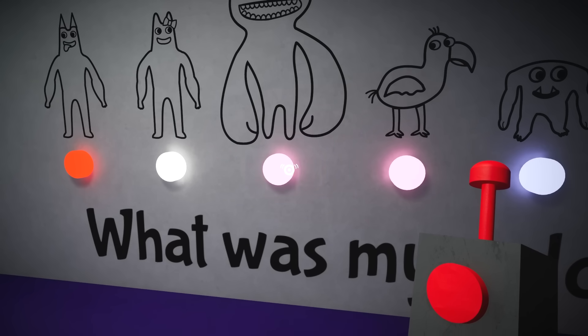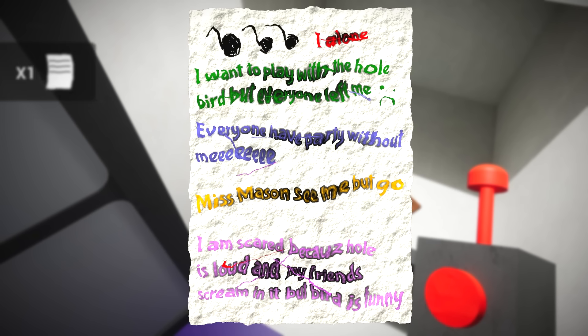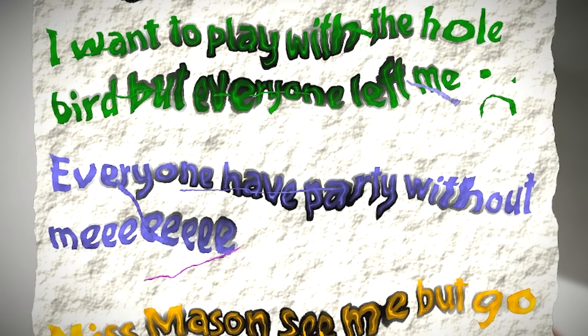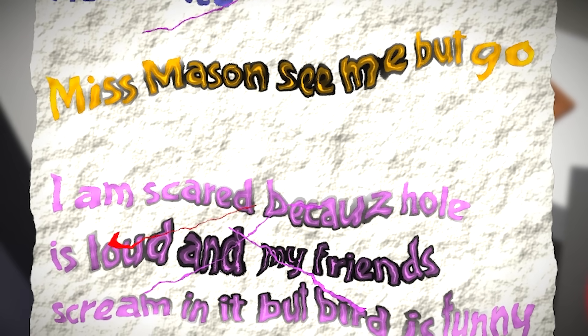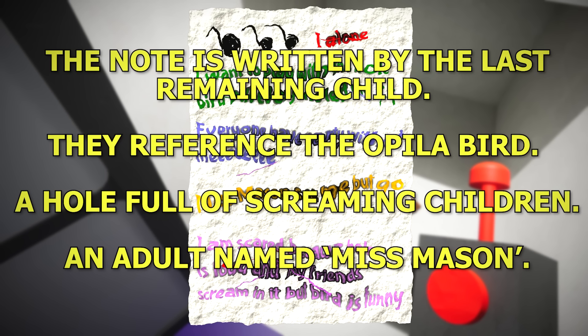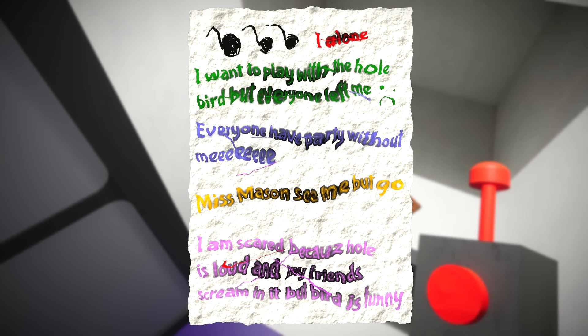We make our way back to the ball pit room and complete the puzzle inside, granting access to a locked storeroom. The room contains another keycard and a handwritten note, again seemingly written by a child. It reads: 'I alone. I want to play with a whole bird, but everyone left me. Everyone had a party without me. Miss Mason see me, but go. I am scared because hole is loud, and my friends scream in it, but bird is funny.' Breaking down the note, it appears to be written by the last remaining child at the daycare. The mention of a hole and the Apilabird suggests other children were imprisoned within the ball pit hole and guarded by the Apilabird — explaining the footprints on the wall.